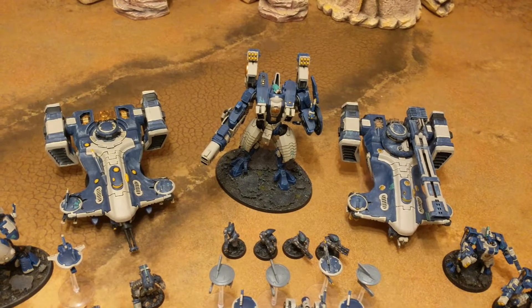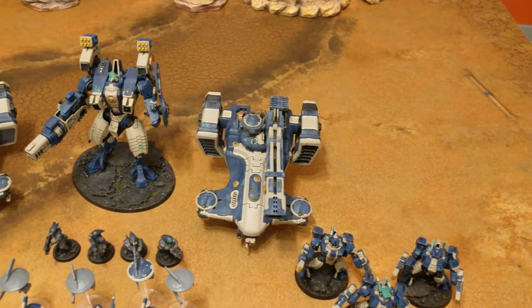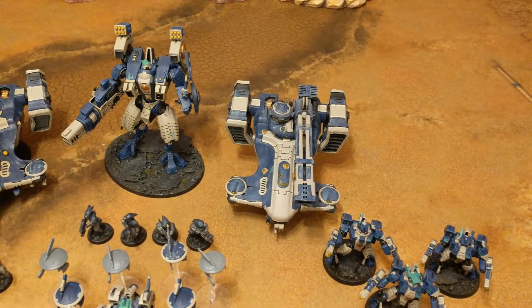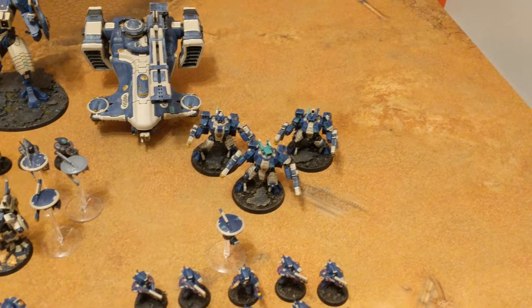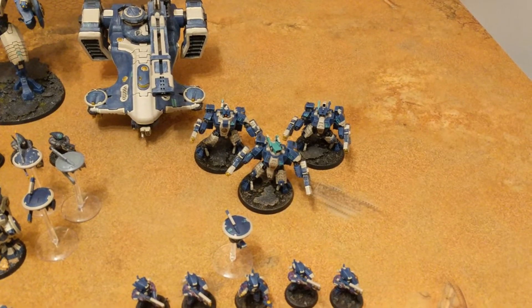We then have four Pathfinders, a Riptide with an ion accelerator and smart missiles — he's also got a velocity tracker and a stim injector. We have a Hammerhead gunship with submunition rounds, smart missiles, disruption pod, and Long Strike. Then we have three Crisis Suits — there's a Shas'vre — and they each have two fusion blasters. That is one thousand seven hundred and fifty points of Tau.